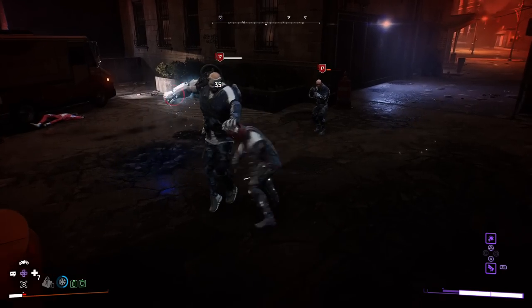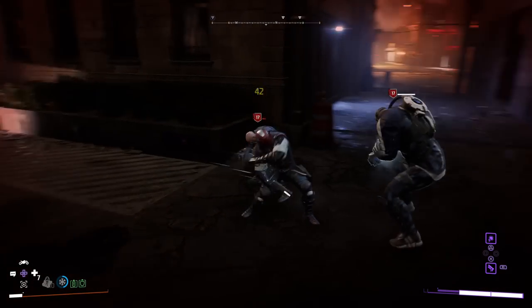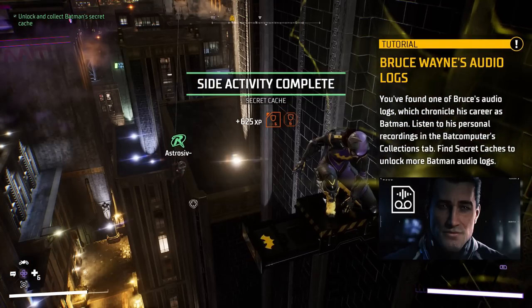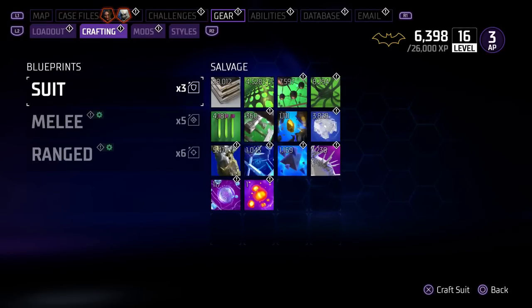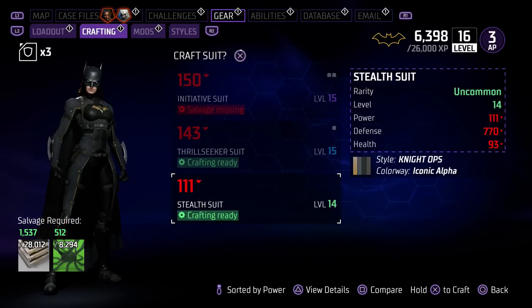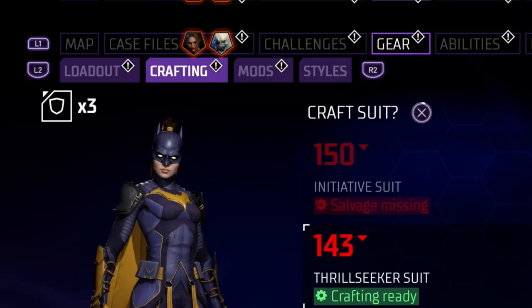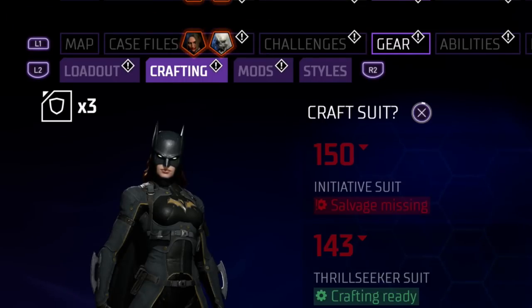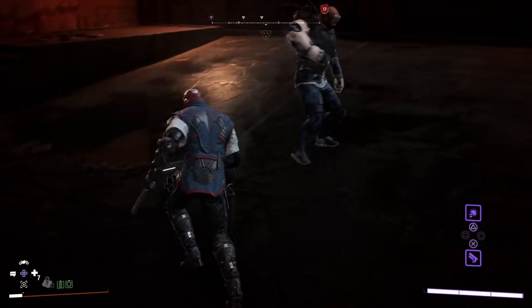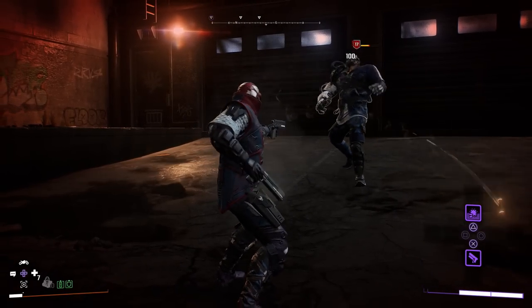To unlock suits, you can find them off drops from enemies, from Batman's secret caches that you can find spread throughout Gotham, or even by crafting them. I didn't even realize that suit crafting was a thing until about 20 hours in because the game doesn't really tell you anything about it. Just go over to the gear tab and then the second layer of tabs can be accessed by pressing R2 or the right trigger, or you can just click it on PC. Really just play the game, do missions, and level up and you'll obtain more suits and crafting recipes for suits.